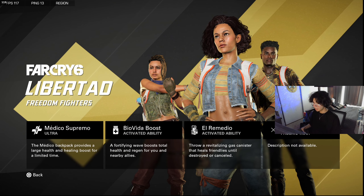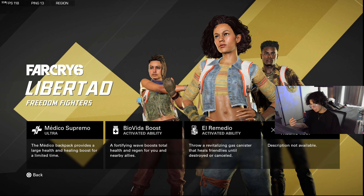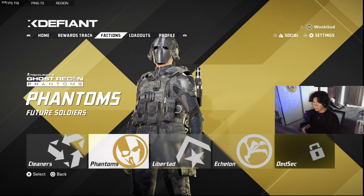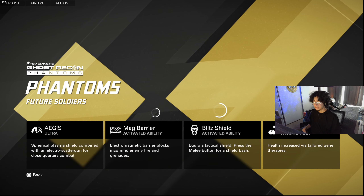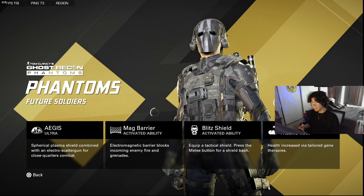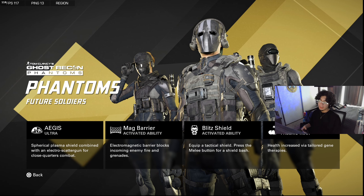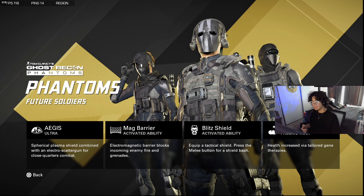The Far Cry faction had their passive disabled — they tweeted on the official XDefiant account that it was disabled, probably because it was broken. The Phantoms faction has a really good passive if you want to hold down points: they have increased health, boosted from 100 to 120 HP. If you want to be an objective player, Phantoms is a great choice.